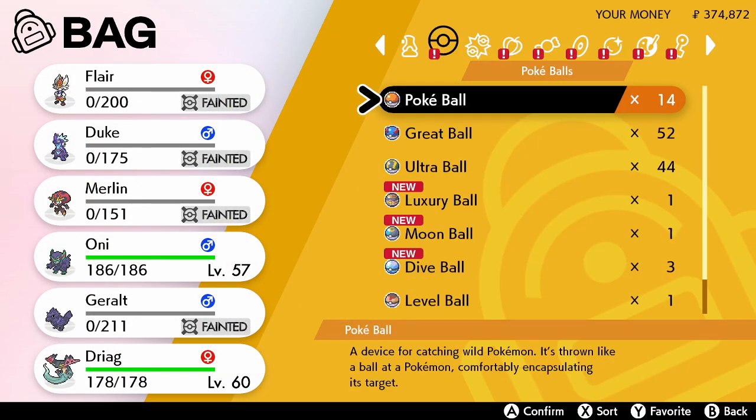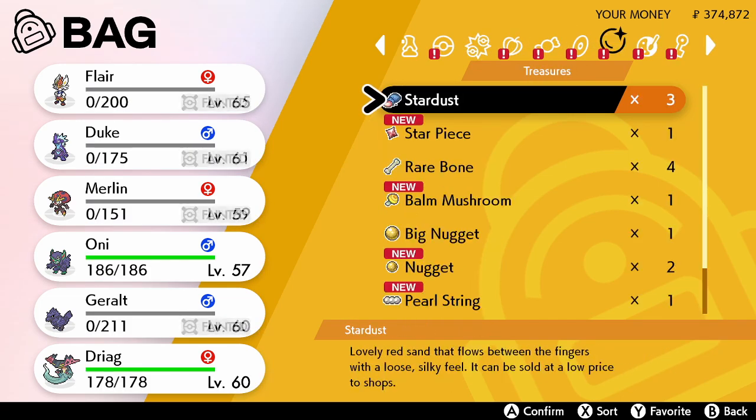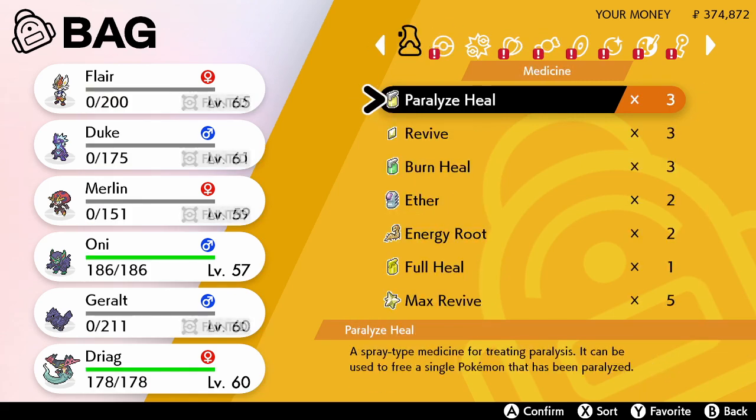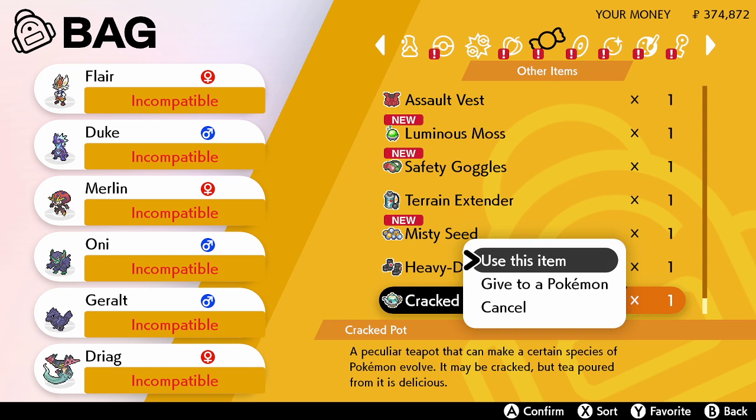Once you get the item it's a simple case of going into your item menu — I'm just trying to think where it would be, I'm guessing other items. So yeah, Crackpot, use the item.